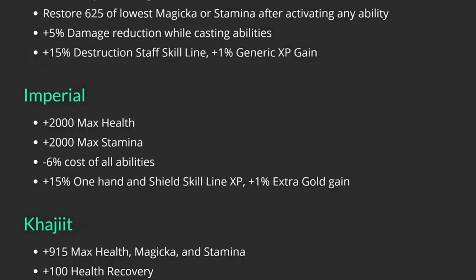Imperial is great for tanking and PvP. They get 2,000 additional health, 2,000 stamina, and most importantly minus 6% cost on all abilities — great for sustain, and this applies to ultimates too, meaning you can cast your ultimate 6% sooner. Their superfluous passive is 15% one-hand-and-shield skill line XP and 1% extra gold gained.